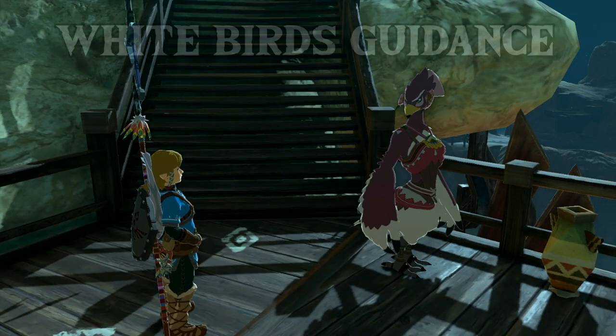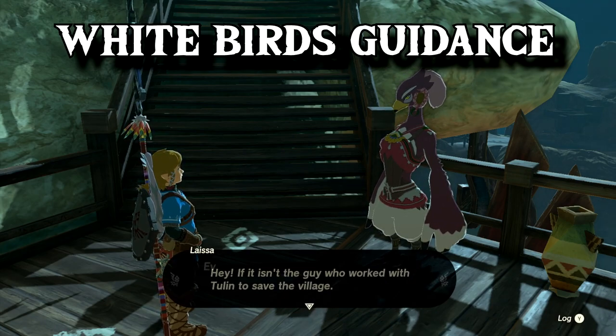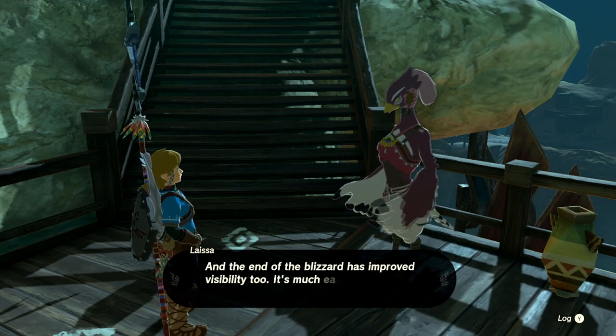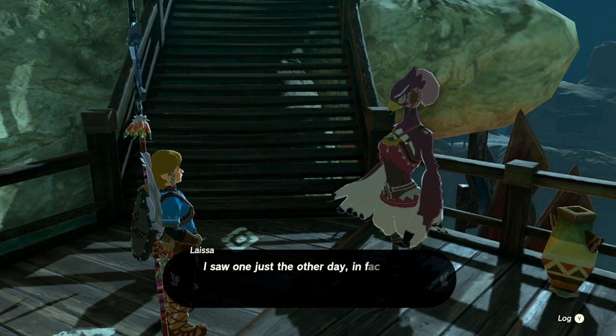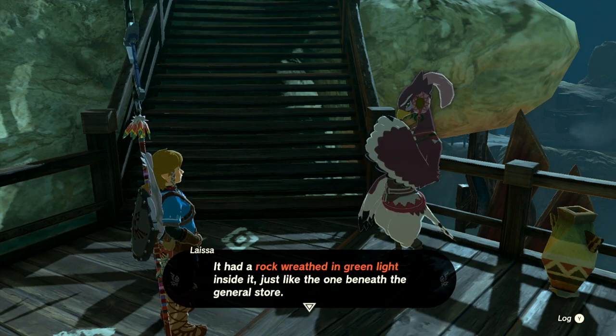This is a quick guide on locating the White Bird for the Shrine Quest, White Bird's Guidance. Start off by talking to Laiasa, where she will tell you about a cave she explored, a house of resources for the village, and a rock — read the green light. The cave will be marked with a white bird.